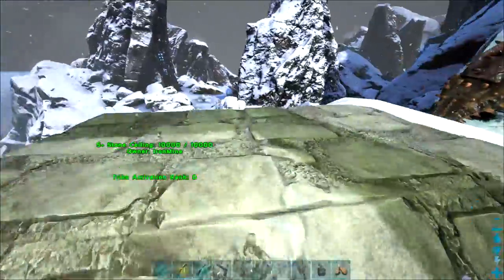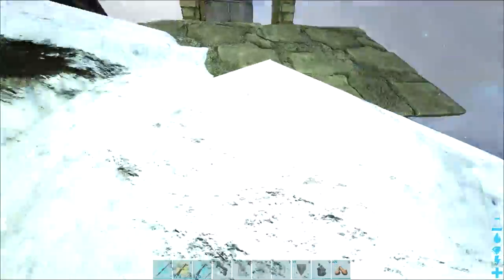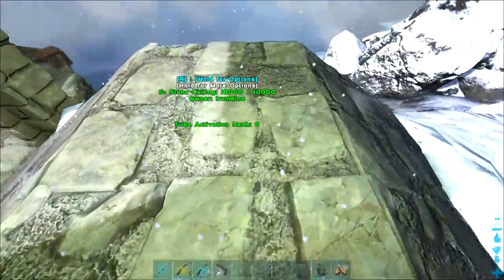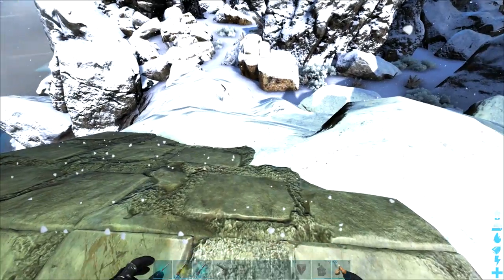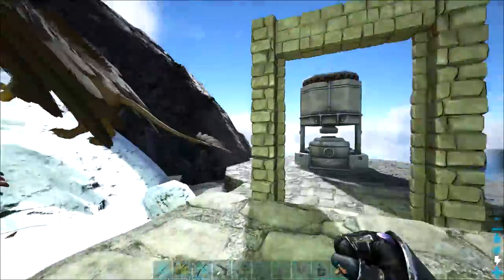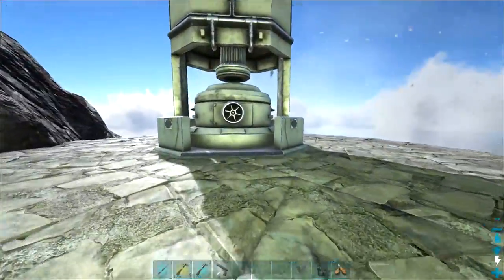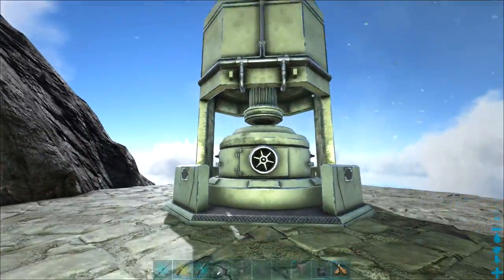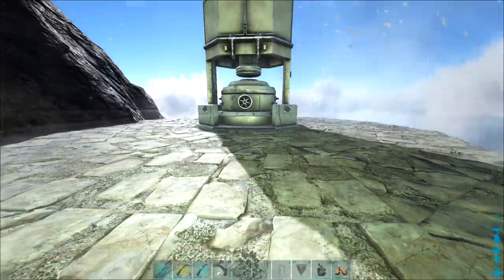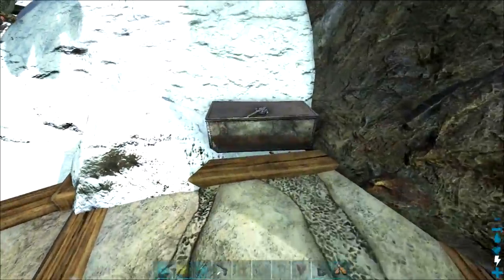It would be nice to have the forge all the way over by the obelisk, but then we'd block spawns. I'm hoping this is far enough away. We have the spawn radius turned down to 0.5, so I think this stuff will be fine. At the very worst you might lose a couple of spawn nodes, but there's so much metal and crystal here going all the way down the mountain. The concept is: a forge in the middle, a tower-like structure around it, with a ramp going around to the next level above for storage and dinos.